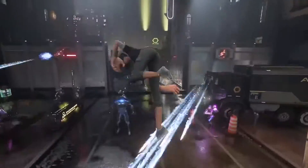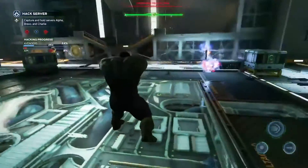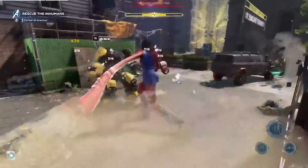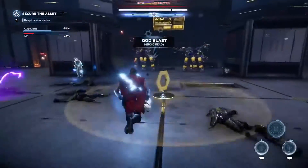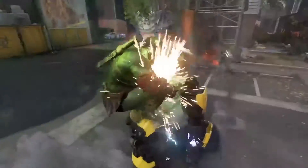Heroes have three special heroic moves: Assault, Ultimate, and Support. When designing our heroics, we started with the signature moves from the comics and movies that we've always wanted to play. The Assault heroic charges the fastest, and in some cases you can store multiple charges to use strategically as part of your combos. You can perform these after charging your heroic meters with normal attacks.